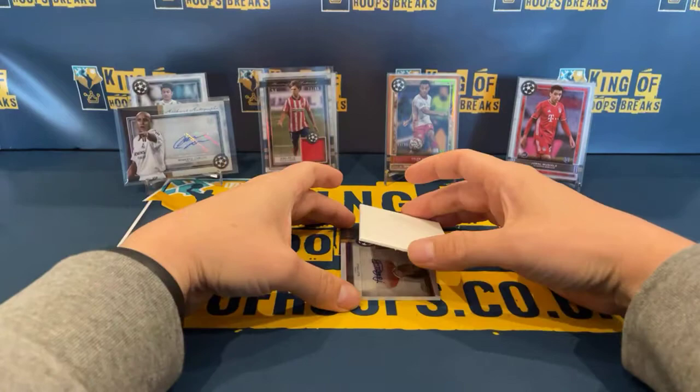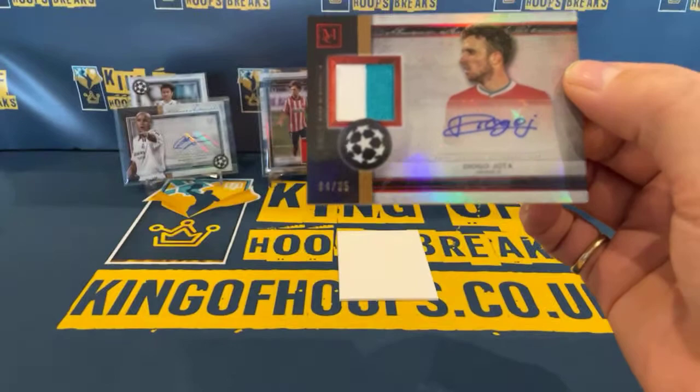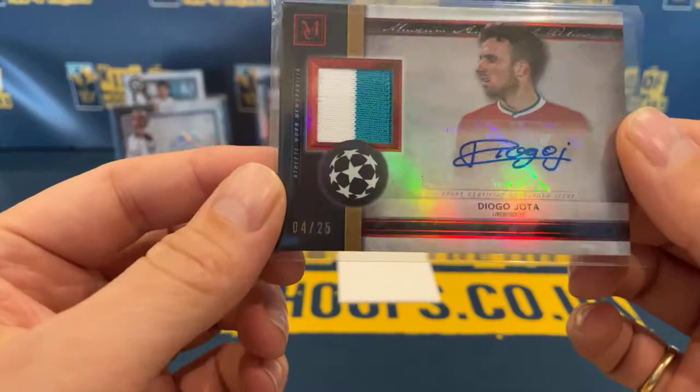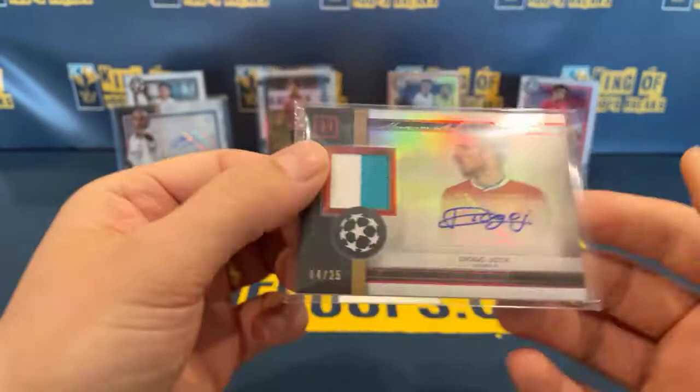And then lastly we're going to have our relic and auto. That's going to go for Liverpool — that's going to go for Gary — and Diego Jota, number four of 25. That's a dual patch. Nice hit for Liverpool there. He's had a great first season at Liverpool — shame he got injured when he did, but he's been a real good signing. That's four of 25, nice hit for you there Gary. Beautiful-looking card — the relics look brilliant on them.